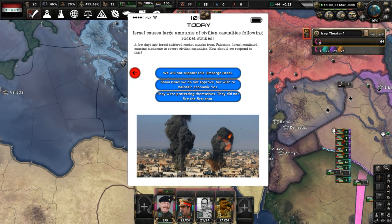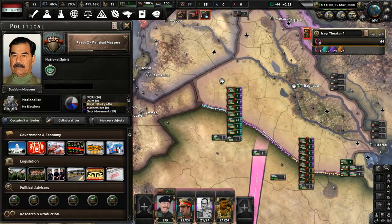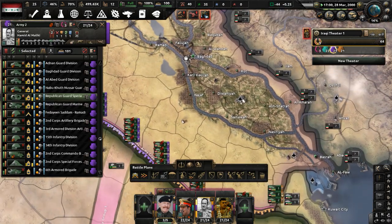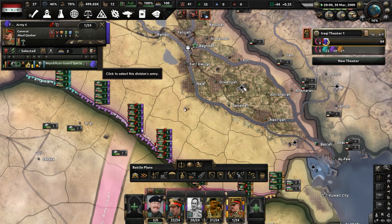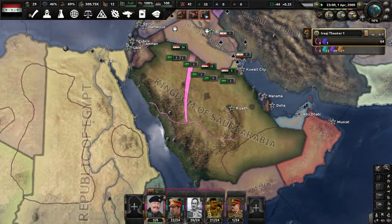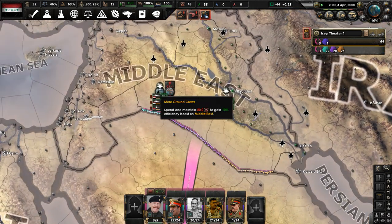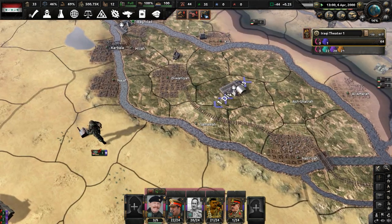We are at 60% world tension. Israel causes large civilian casualties following rocket strikes, and we will embargo Israel. Focus on Political Matters continues — 15 out of 35 days done. I probably need to relocate my paratroopers, give them their own army, and set them up in their own force. I'll move them to this air base so they'll be ready to go. We're going to use them for a special airborne operation to potentially take Jeddah once we attack Saudi Arabia, to try and get this war over with fast. Let me also relocate the transport air wing to the Babylon air base.